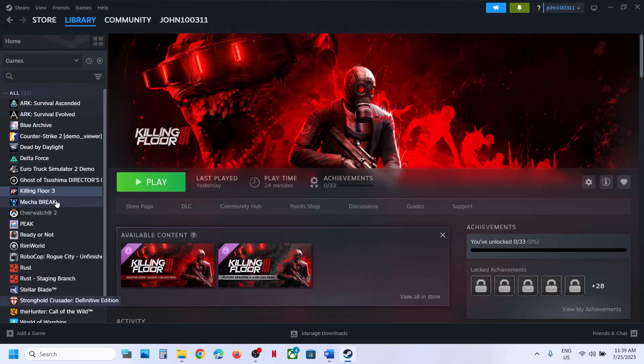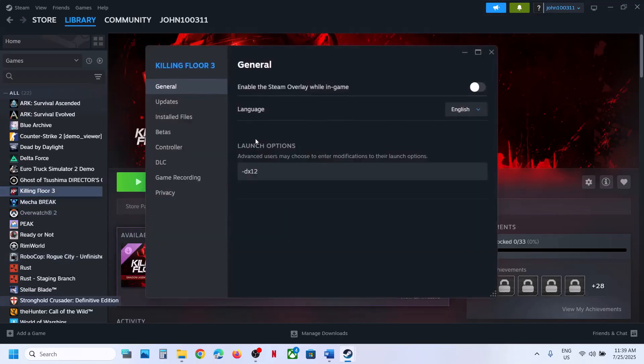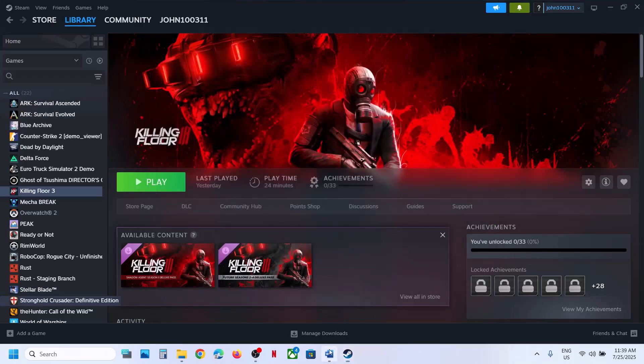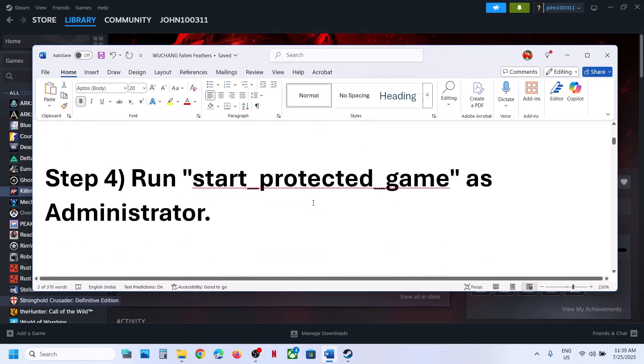If still not working, verify the game files. Right-click the game, select Properties, go to the Installed Files tab, and click Verify Integrity of Game Files. Once verification is 100% complete, launch the game and check.